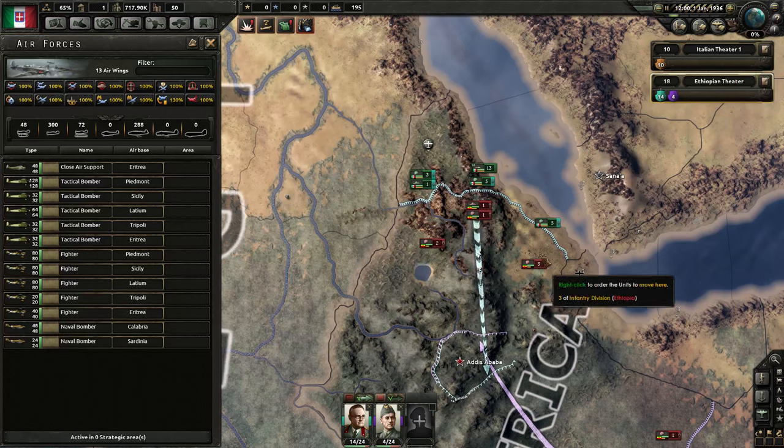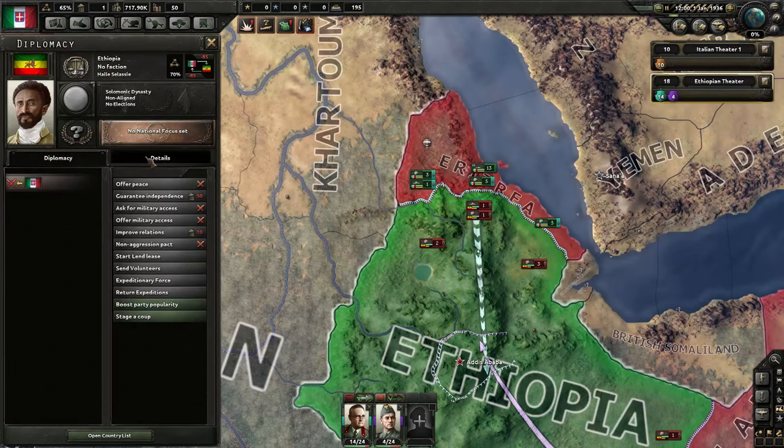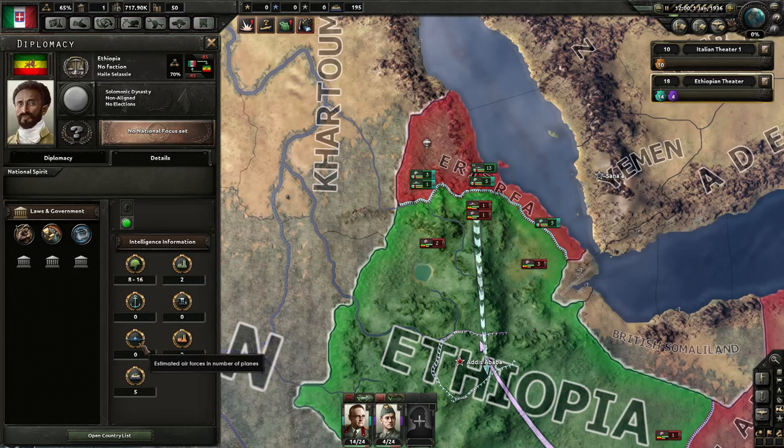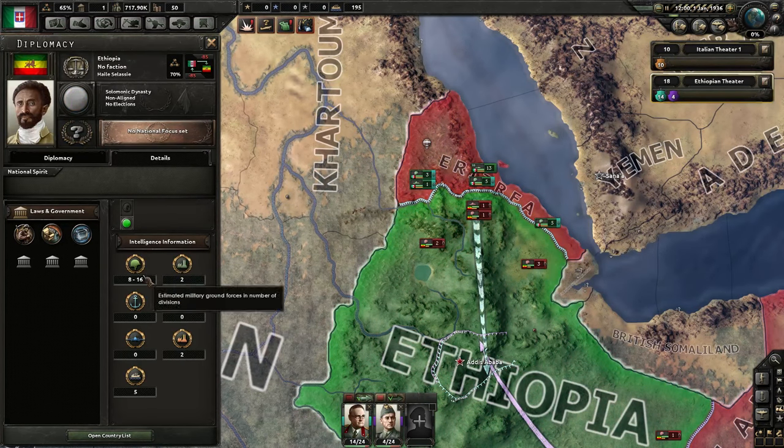Here's a good question: does Ethiopia have any airplanes whatsoever? Actually zero. Now this is an estimate based on our espionage — I estimate they have somewhere between eight to sixteen divisions of infantry. I know I have 39, so I have quite a bit more. That's an estimate depending on our espionage bonuses. As far as I know, they have no air force whatsoever.